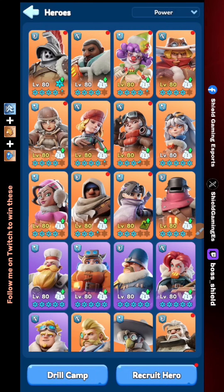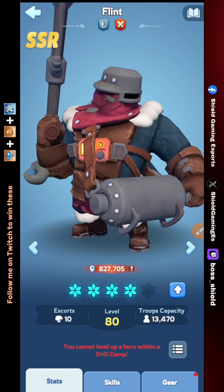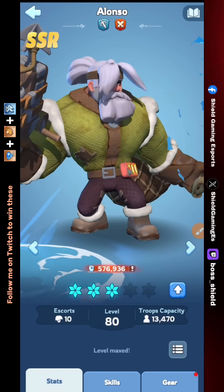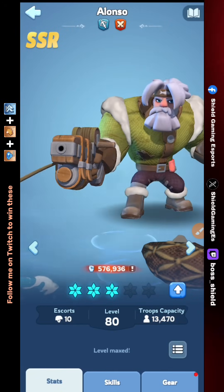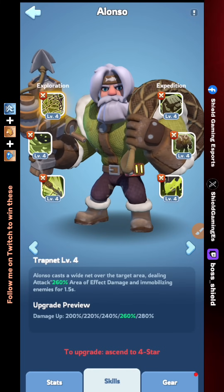Generation 1 doesn't have much to discuss — Molly is a good hero but I won't go into details. Starting from Generation 2: we get three heroes — Flint, the free-to-play lucky wheel hero; Philly, the easy pay-to-win hero; and Alonso, the hard pay-to-win hero. For Generation 2, my recommendation is Alonso. Alonso has a skill that is very powerful in exploration, and I already told you that heroes with area-of-effect skills are extremely strong in exploration battles.